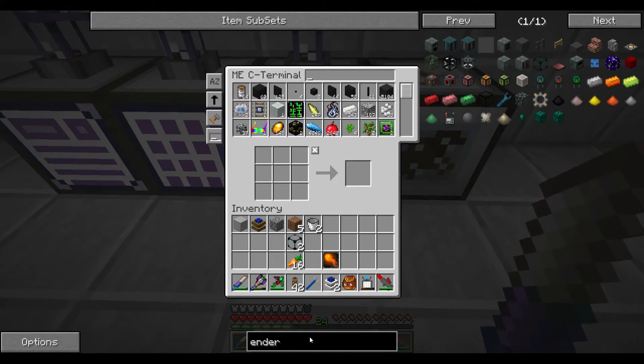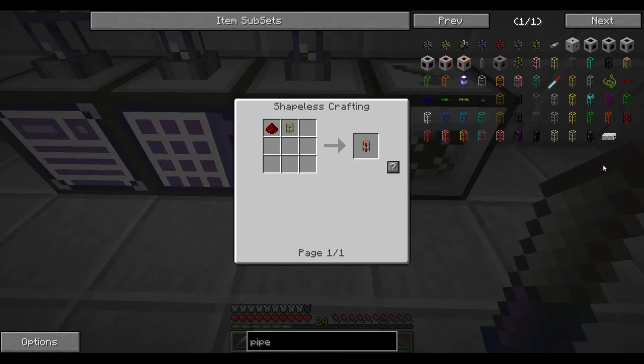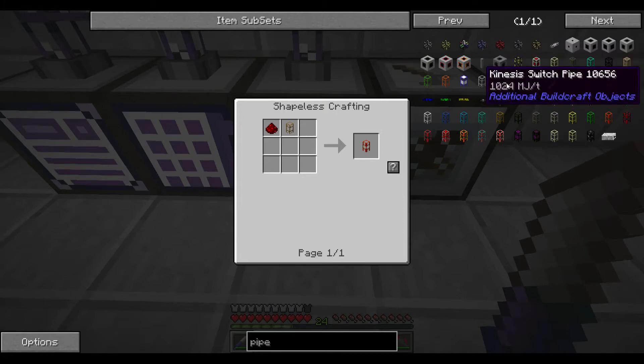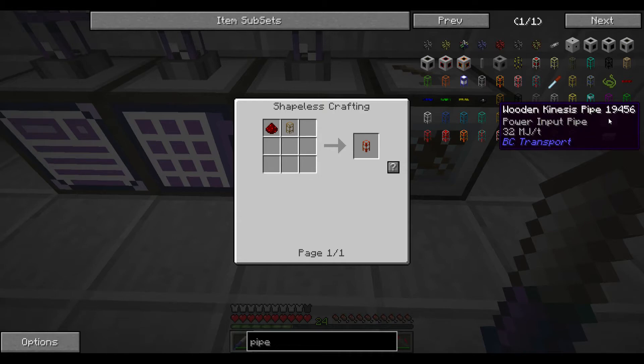We're going to type 'pipe' and there's a bunch of BC pipes. We're going to make an electric pipe - I don't know if there's a special electric pipe. This is usually the wooden kinesis pipe - I don't think there's any new kind of kinesis pipe. Power input.